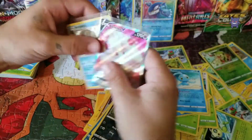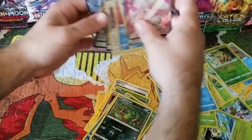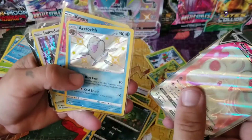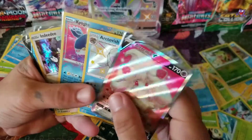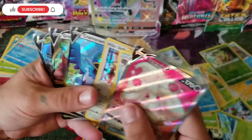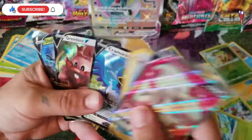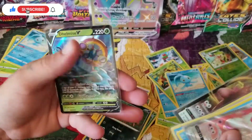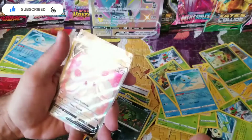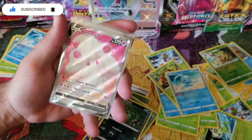Okay, so didn't do too bad out of seven packs. We got an Alcremie V, an Arctovish shiny, a Kyogre Amazing Rare, a DD holo, a Cramorant V, a Greedent V, and a Delmise V. If you like this video, please leave a like and subscribe, and I'll catch you next time.